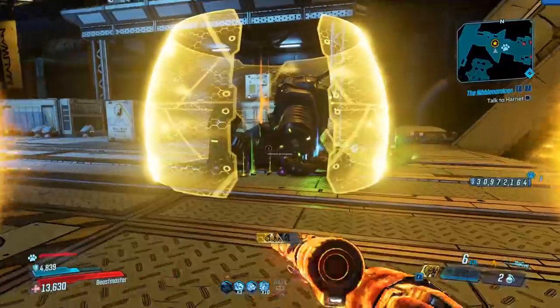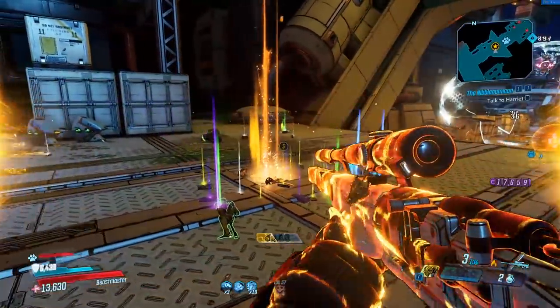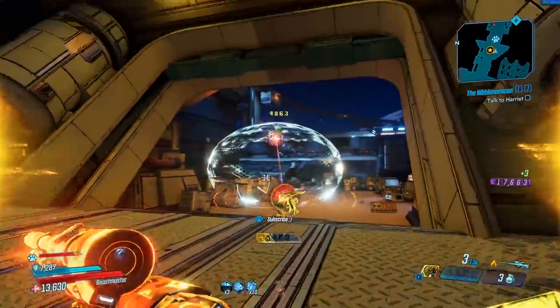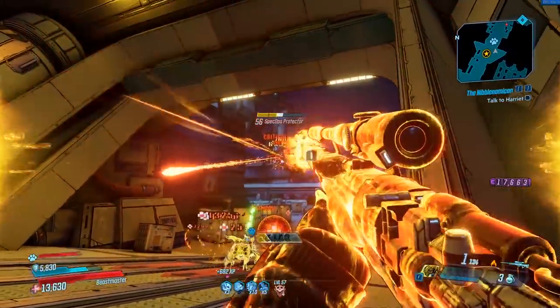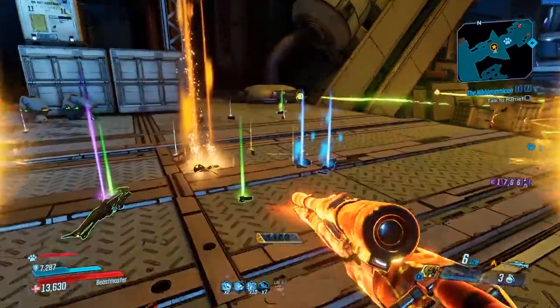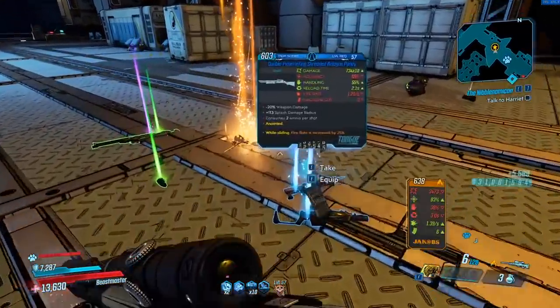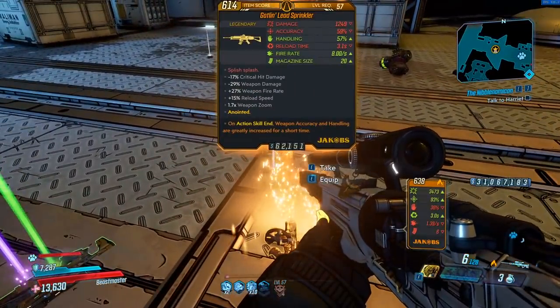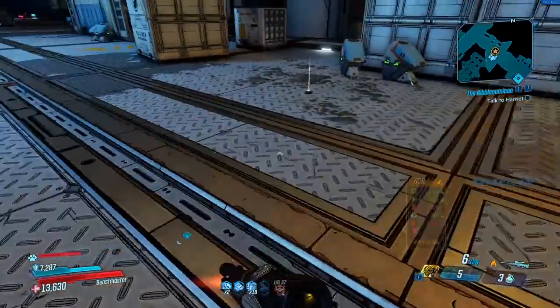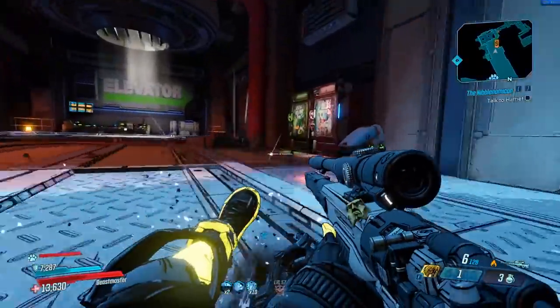Unfortunately I killed the Kraken too quickly and his shield stayed up, so I couldn't break all his parts. But if you kill him without his shield up, you can break his big head and all four legs — just like Wotan — and get even more legendaries. Even just base, we got two legendaries out of him.